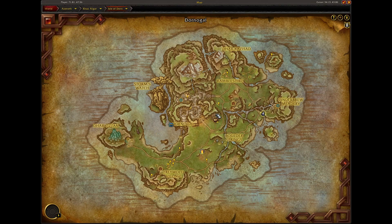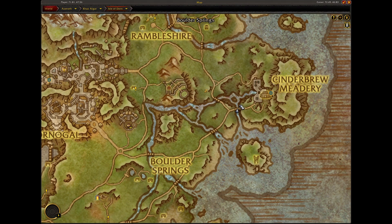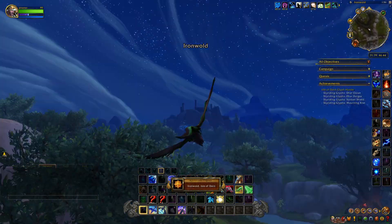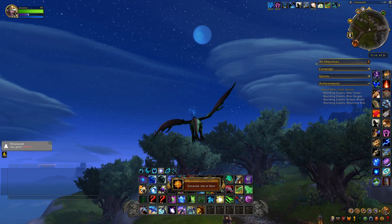This next glyph is located right here, and it's underneath a bridge, right down here to the west of the Cinderbrew Meadery. It's underneath the bridge, so we're going to grab it and go to our next glyph.